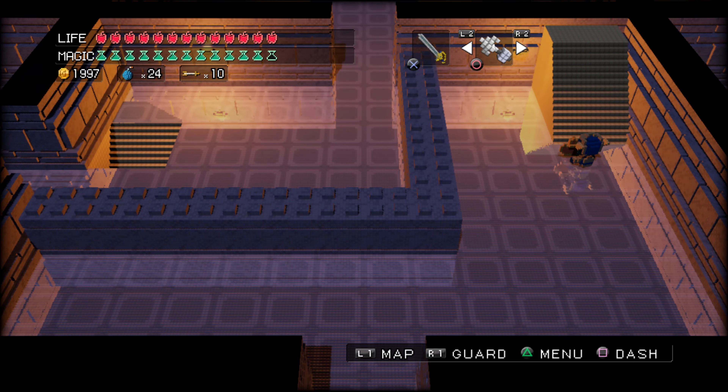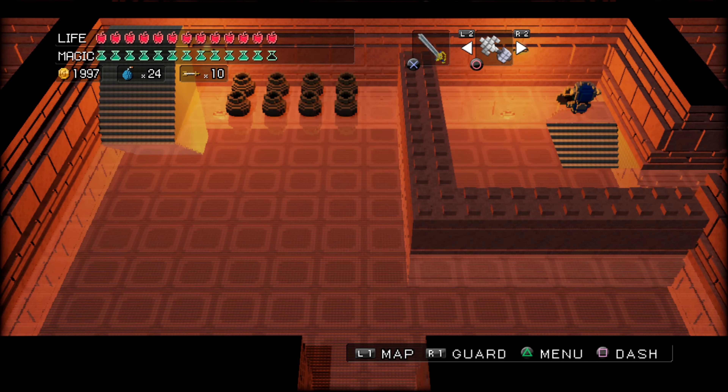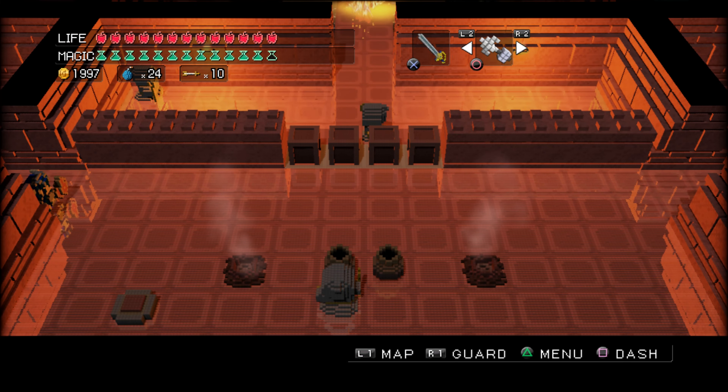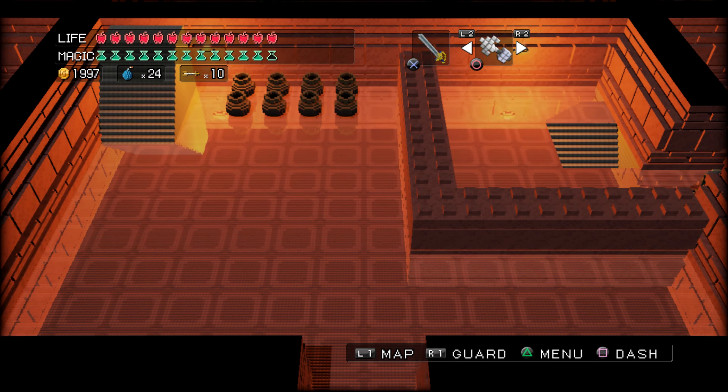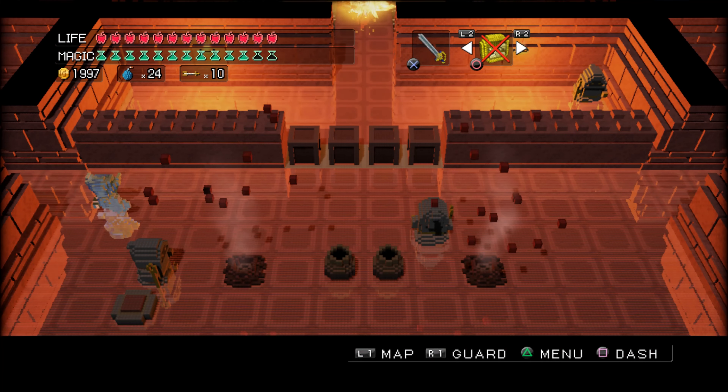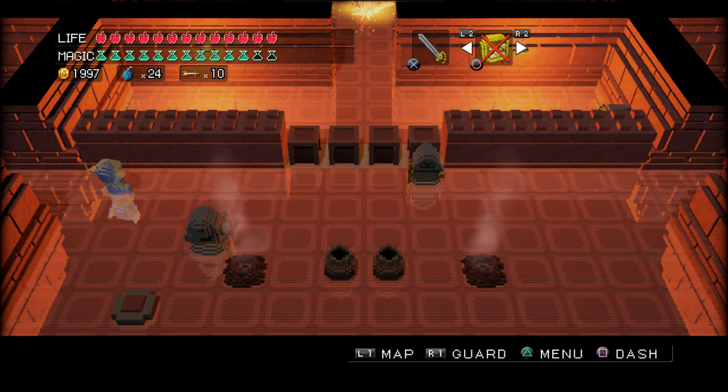Now we're moving up to the Flame Temple floor. At least it gave us enough to get back to full health, so just throwing down a save before anything happens. I've heard a lot of people say this game is prone to freezing, so I don't want to get through a whole floor of the temple, defeat a boss, and then have the game freeze on me.